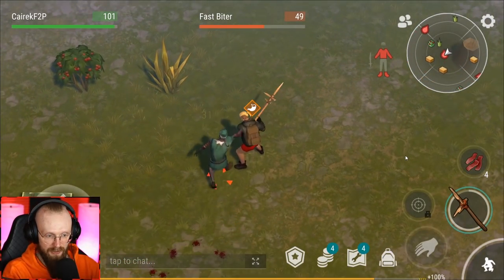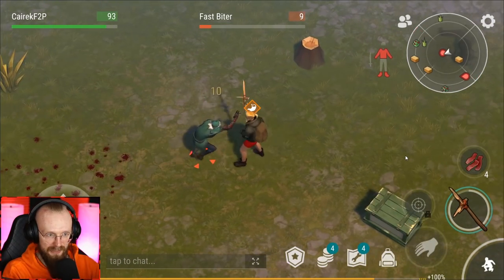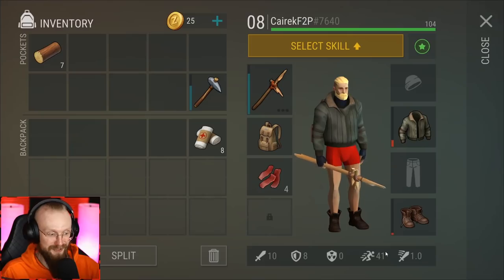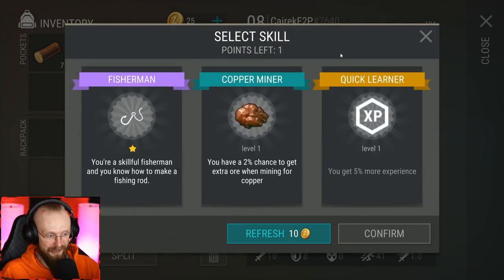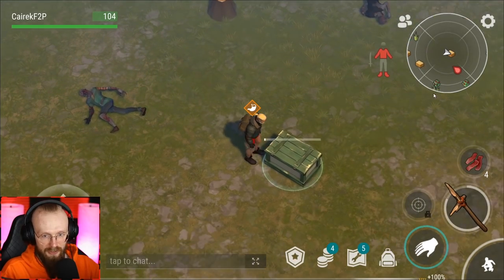There's a fast biter — I don't think you'll be able to run from it, they will damage you. Dealt with the fast biter! We got 200 experience and we leveled up. We're level 8 and we got the fisherman skill — you know how to make a fishing rod. Let's get the fisherman, even though 5% more experience would probably be better. I'll get the fisherman for the sake of content — this way we'll be able to go to the fishing location faster.